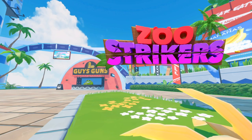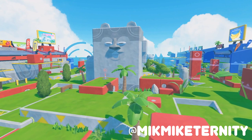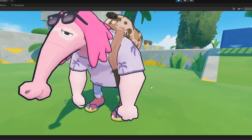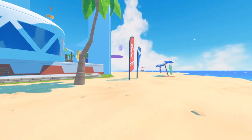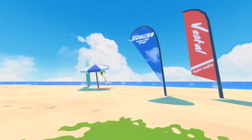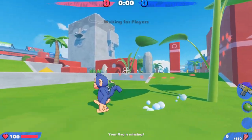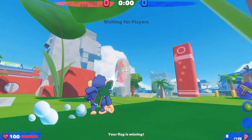Welcome to the fourth Zoo Strikers devlog, an online 3D platformer shooter game. Over the past devlogs, we've made new effects and a new character, created a whole new hub world, and completely remade the guns. We've gotten so much done in just two months, we're already preparing for a beta. So when will this beta begin? That's what we're here to find out.